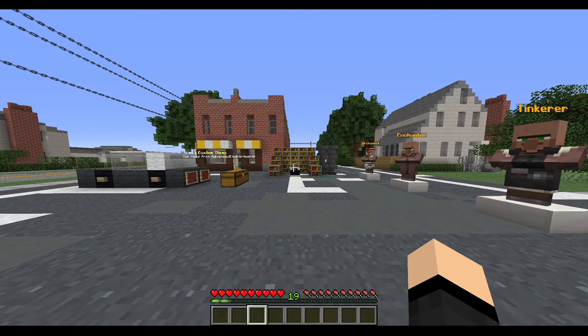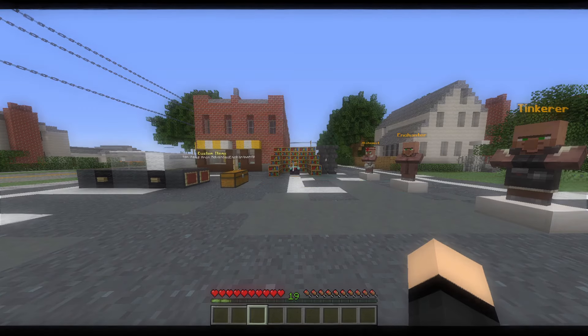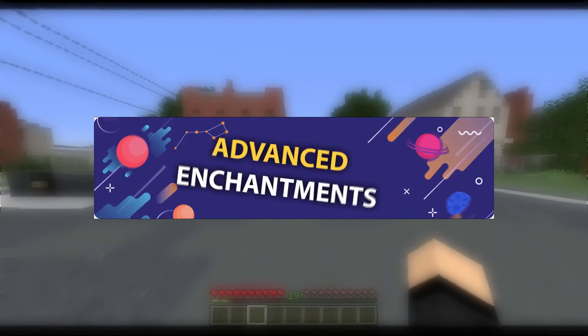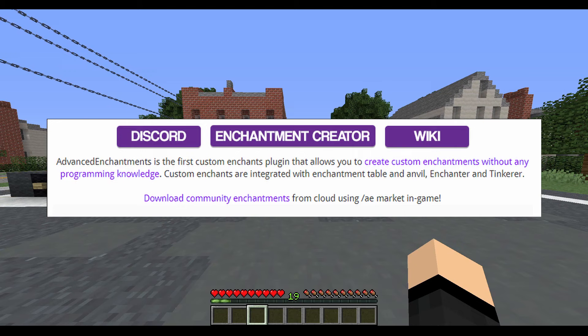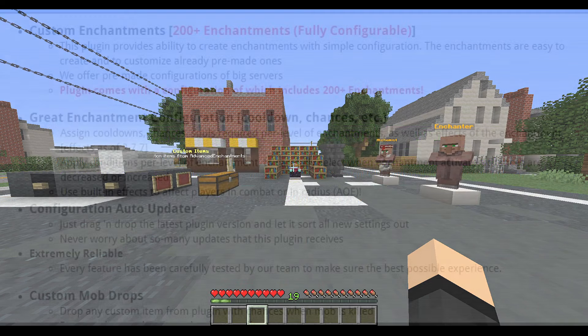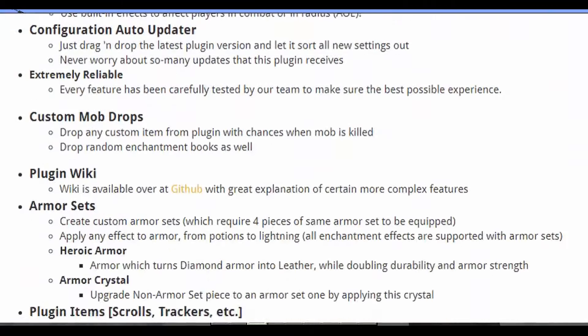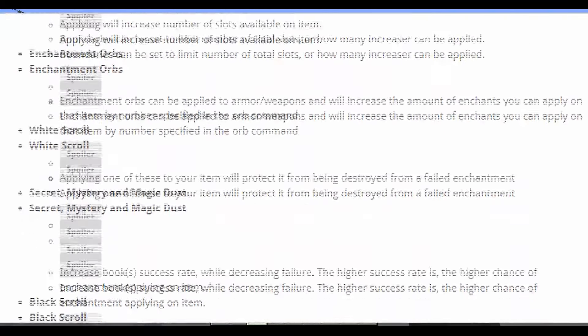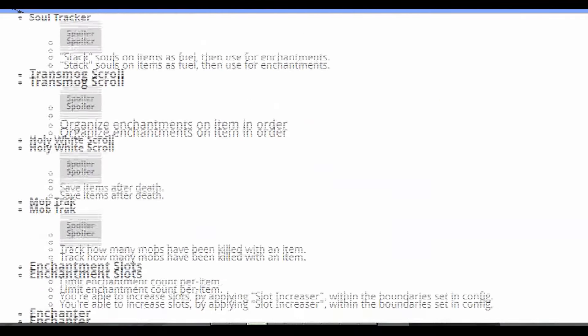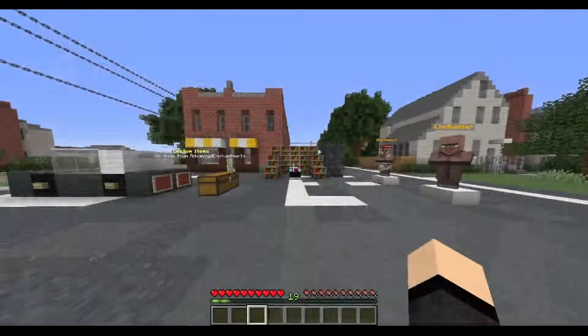Welcome! Today we're checking out a Minecraft custom enchantment plugin: Advanced Enchantment. It's the first custom enchants plugin that allows you to create custom enchants without any programming knowledge. Custom enchants are integrated with Enchantment Table and Anvil, as well as Enchanter and Tinkerer. The plugin allows you to create custom enchants through a website or configuration. It has all the features, and we're going to be looking over them right now.